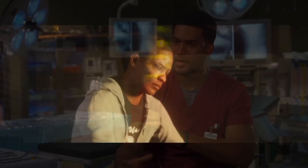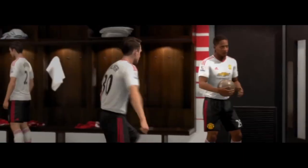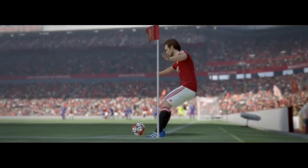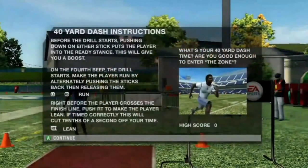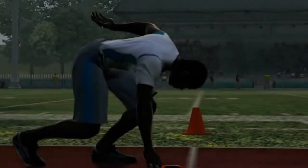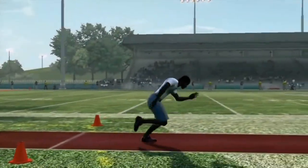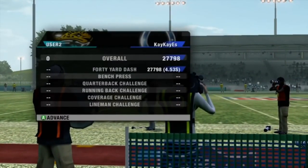Since we now know it will be one set actor like FIFA 17's story mode, there will be no adjusting characteristics or voice other than the choice of position. It also means it will likely include Ultimate Team cards as you play through the mode, similar to FIFA's story mode. In the trailer, you can see the character looking at Lucas Oil Stadium — not because he plays for the Colts, but because that's where the NFL Combine takes place. Could this mean the return of training drills from Madden 09? Will the Combine be in story mode only or become part of the franchise draft process? We'll have to wait and see.